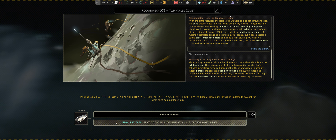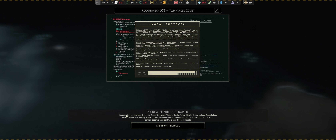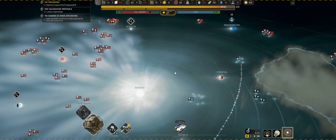We can't purge the crew because we will immediately fail our submission. Tychon's Manifest will be updated to account for what must be a database bug. No! Why are they all idiots? Something clearly happened. They're not necessarily a different crew, but something has changed them. We can't click that because we have a mission to not kill our scientists. Five crew members have been renamed - new identity. That's gonna come back to bite us in the arse.